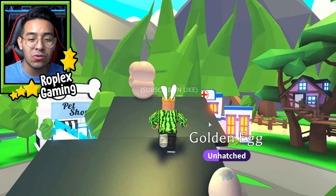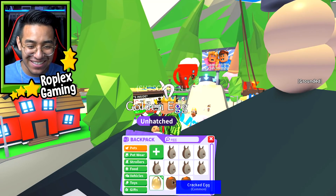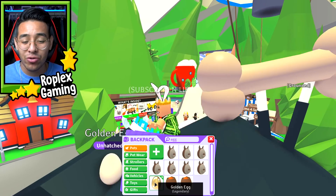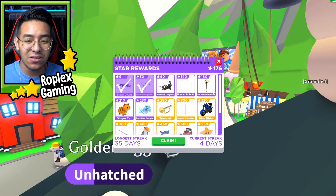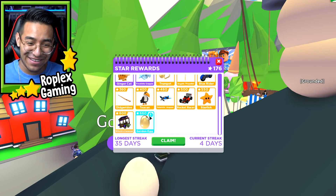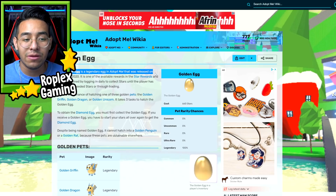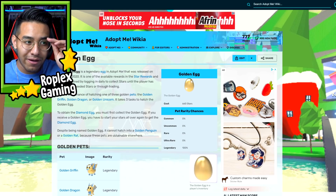Hello everybody, welcome back to another video. Today we're going to be trading a golden egg. If you guys don't know what a golden egg is, this is it. From this egg you can get a golden griffin, a golden unicorn, and a golden dragon. They're pretty hard to get — you get it through the star rewards by logging in a lot. It is the very last reward you can get, so it's very rare. According to the Adopt Me wiki, it was released on March 20, 2020, and can be obtained by logging in daily to collect stars or through trading.